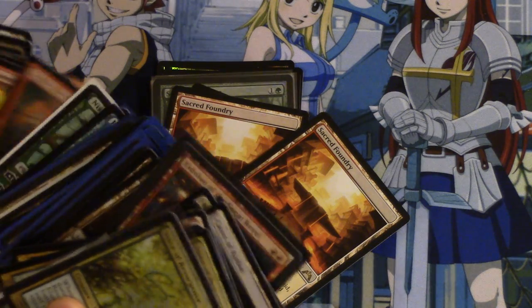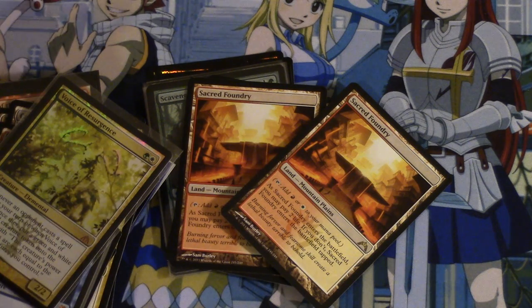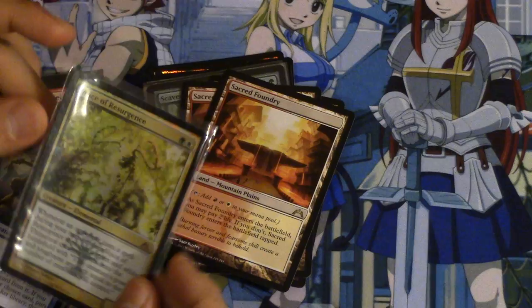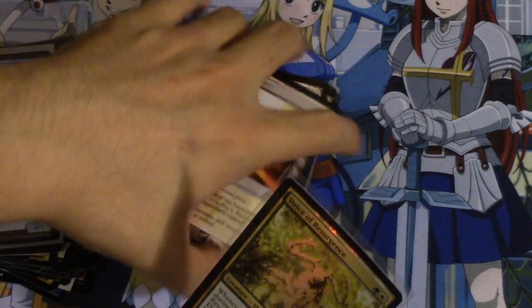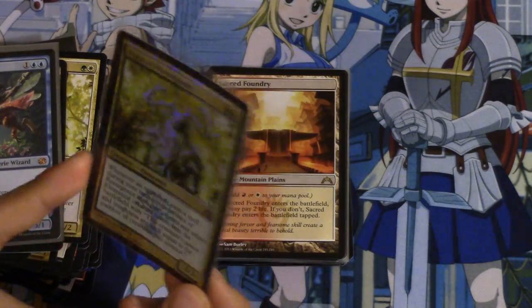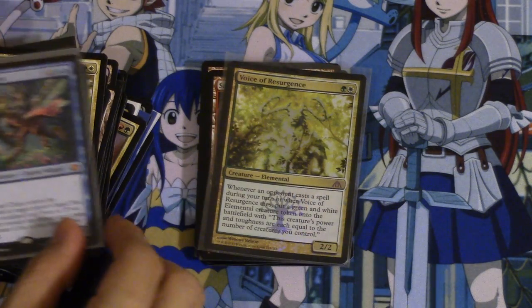So these are Magic cards too. I guess these are more cards that I didn't go over. So Sacred Foundry. Foil Voice — I'm a big, big fan of Voice. It has jumped in price recently. This used to be about $60, and now it is a lot more than that.